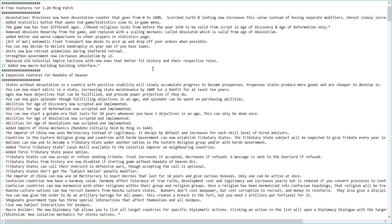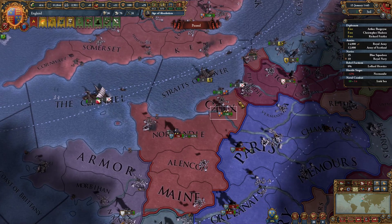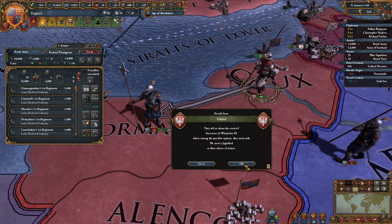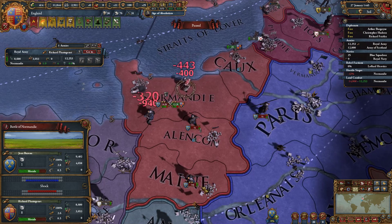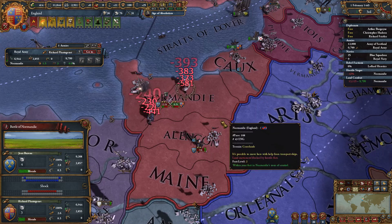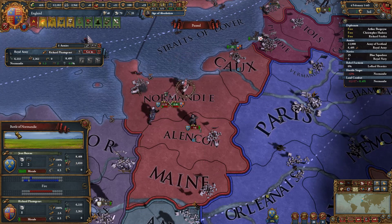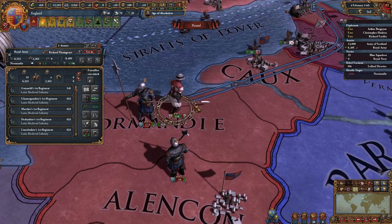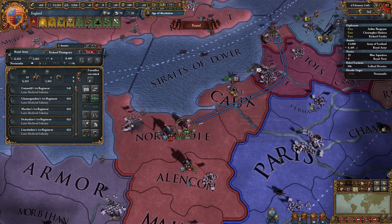Units now have a retreat animation when they are doing a shattered retreat. For example, if we were to attack this French army here and then see another French army coming in and realise we're not going to win, we decide to retreat to Calais. There is a new retreat animation — you can see our soldier limping along back to Calais.